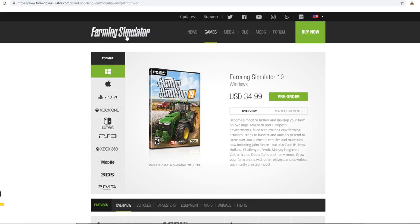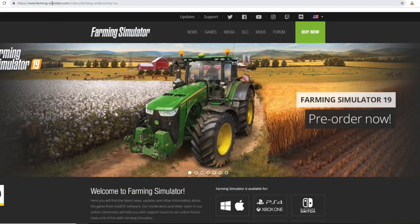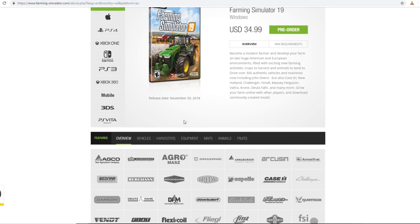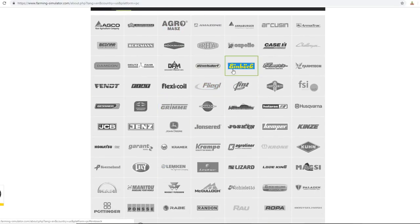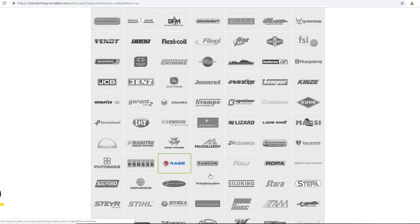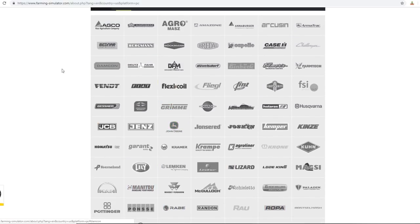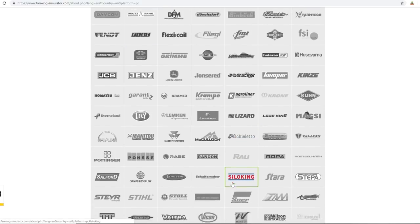This is directly from the farming-simulator.com website. If you go to farming-simulator.com, you come over to Games, and this is where you would pre-order the game. It has a whole bunch of different brands listed - this list is huge compared to the FS17 one.